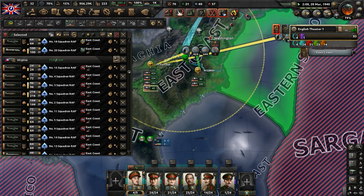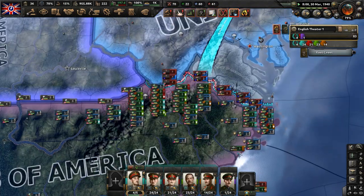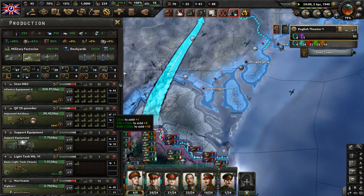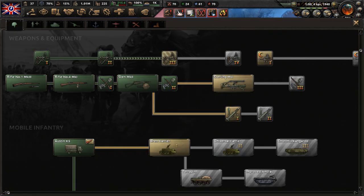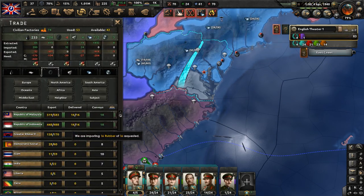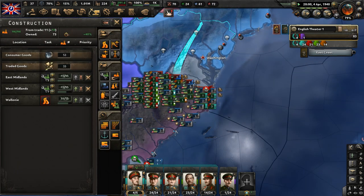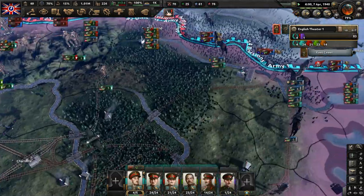Let's have these naval bomber planes just look at the eastern seaboard and the Florida coast. With our troops almost in position, let's begin to push. Let the great operation begin — Operation Cornwallis is a go. Here comes the English advance through Virginia. We're pushing up into Norfolk and into West Virginia. Someone wants to join our faction — it's Legionary Romania, formerly guaranteed by Free France. Sure, you can join — I guess you can fight the Bulgarians in the European Defensive League.